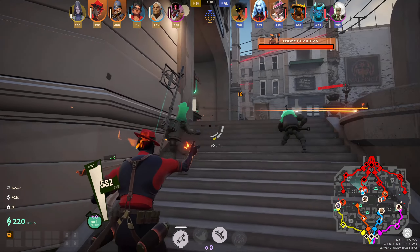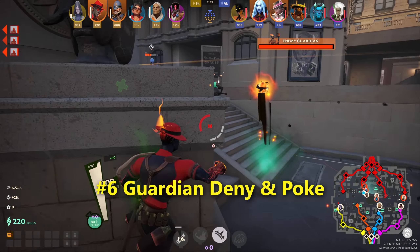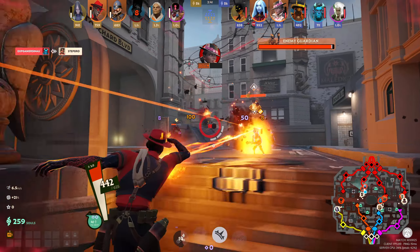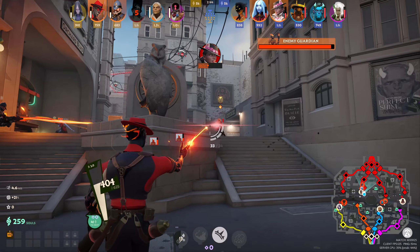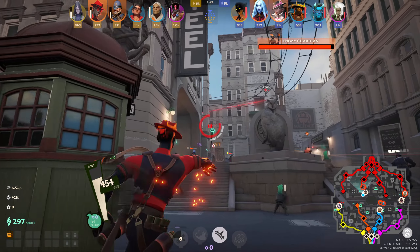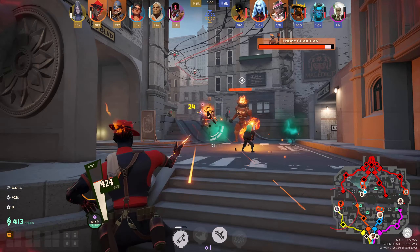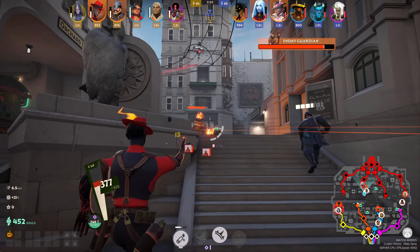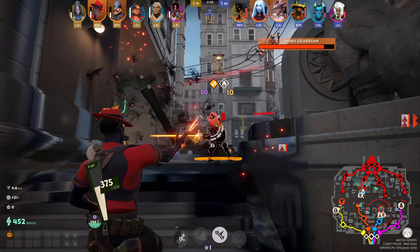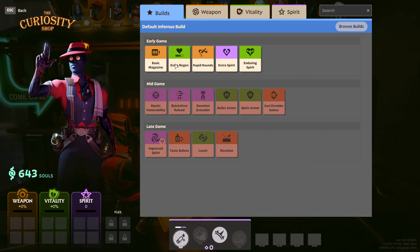Early on, when your troopers have pushed up to the first guardian, you don't want to push too far and get targeted by the guardian. Sit back and try to deny your troopers' souls being confirmed by your enemy — this keeps you safe from being flanked or ganked. When there aren't many troopers around, prioritize trading with your enemy, but always focus on soul collecting because more souls means leveling up faster and buying better items.